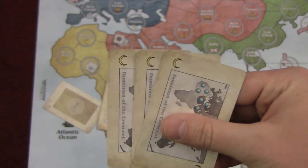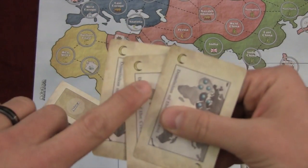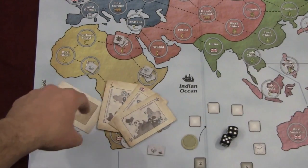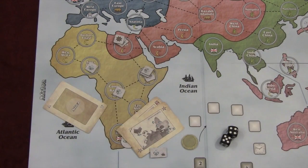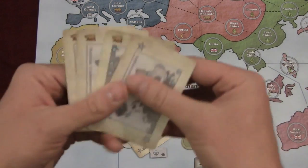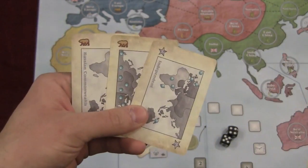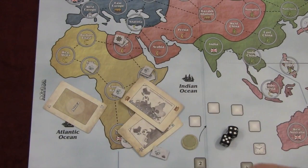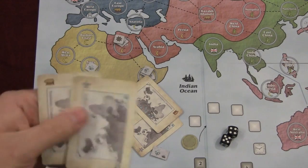The last action is to exchange influence cards. You take all cards of the same symbol — say these four crescents — reveal them to the players, discard them, and draw four new influence cards. You resolve it the same way: put one on the table, discard down to three on the table, and whatever you have over three on the table also gets removed. You can have six influence cards maximum.